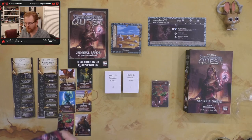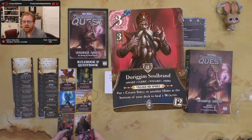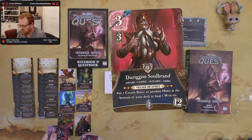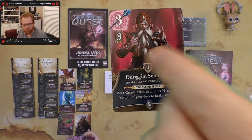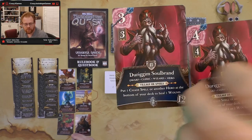At level two, Duragrim gives villager spoils — place a chaos spell or another hero at the bottom of your deck to heal one wound. At level three he's up to four attack, can still place a chaos spell or hero at the bottom of your deck, and can heal one or two wounds as a village or spoils action. That's a pretty cool combo for this expansion.